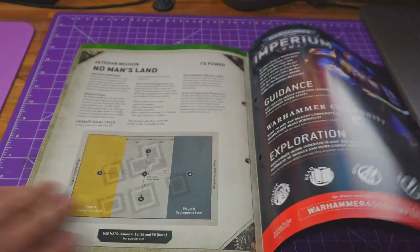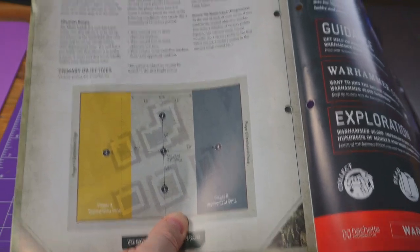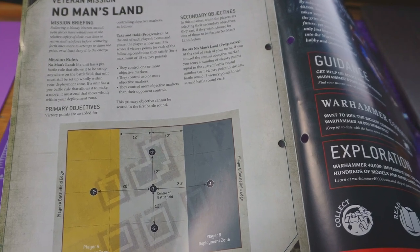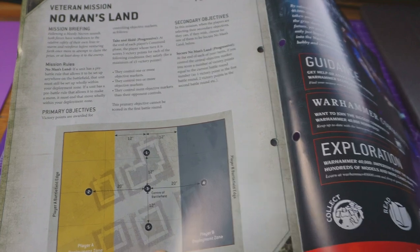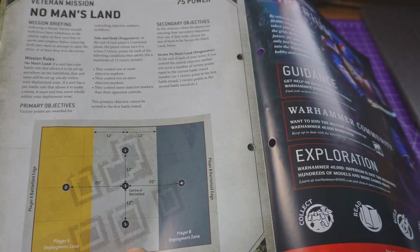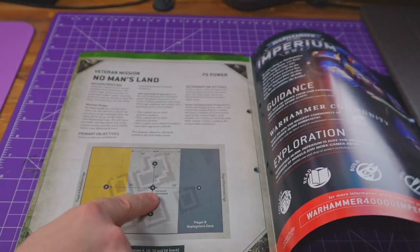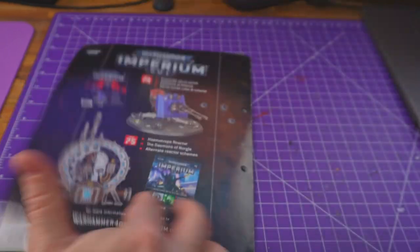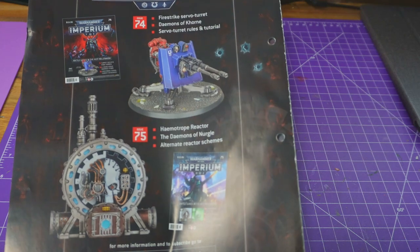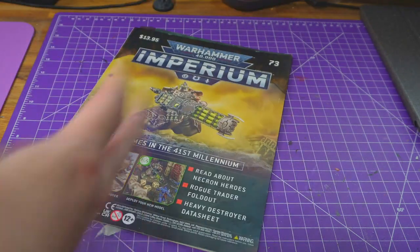We get a tutorial about using the weapon and then a little battle called Grinding Advance — a simple mission with four or five objectives. The objective is to take no man's land: you get points for controlling one or more, two or more objectives, with a maximum of 15. If you control the central objective marker at the end of each turn, you score victory points equal to the current battle round, so grabbing it late is probably a guaranteed win. Next week we deal with the fire strike servo and the haemaphroge reactor — cheers for watching!